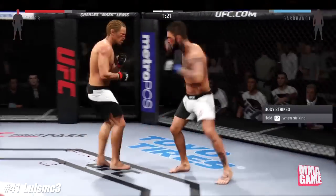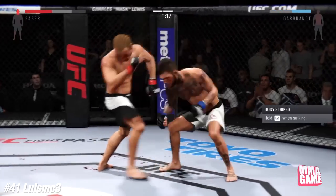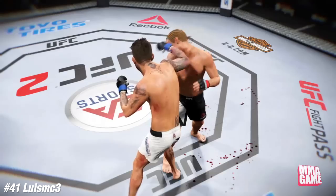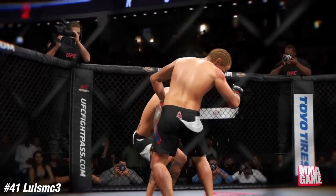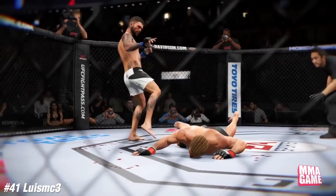Number 41, it's Luis MC3 — Cody Garbrandt, bitter teammates, they're actually friends right here. But he knocked him out clean with that overhand right and stopped Cody. That's a crazy position. Look at that right hook — I mean left hook — crazy.